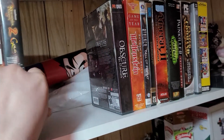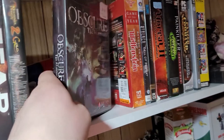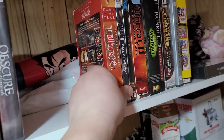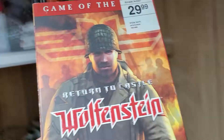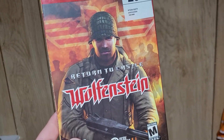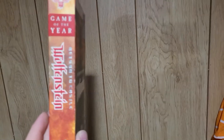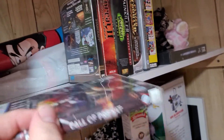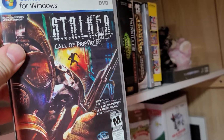Neverwinter Nights 2 Gold. Obscure: The Aftermath — I just picked this up the other day at a Valley Village. Return to Castle Wolfenstein: Game of the Year Edition — also comes with the original Castle Wolfenstein. STALKER: Call of Pripyat.